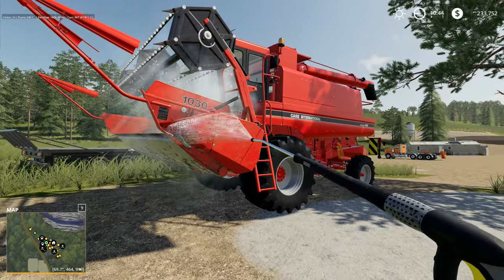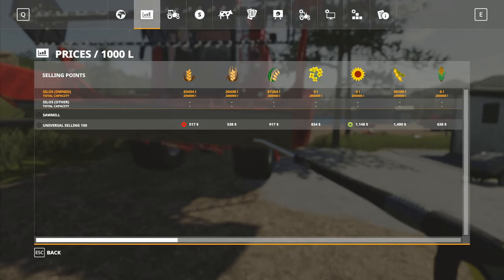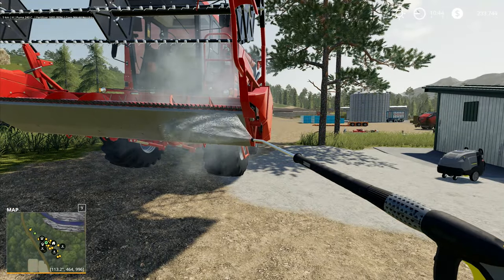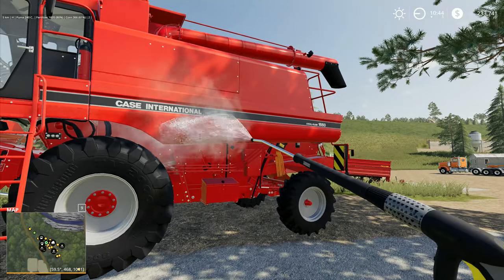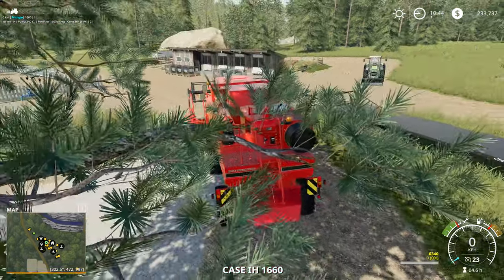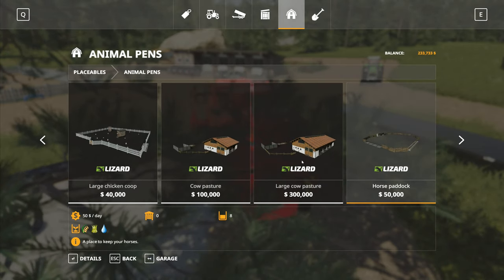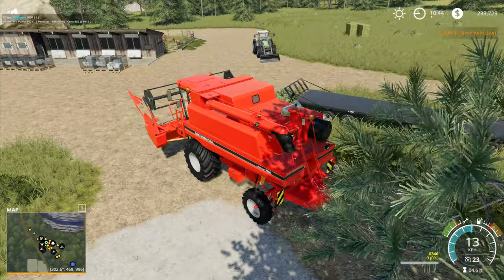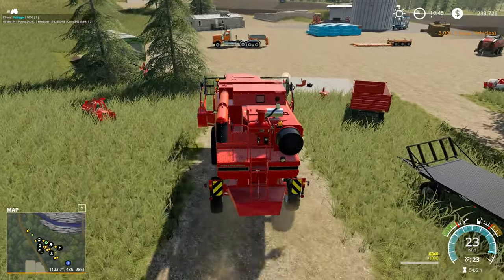That is still a pretty good price. We've got about $87,000 worth of oats — if we sell right now, $80,000 is not to be sniffed at. That's going to put us up to over $300,000, which means we're actually very close to being able to afford the cattle pen. We're already very close to the pig pen as well. We're getting very close to being able to buy both of them.